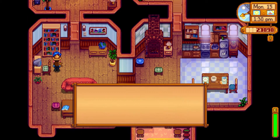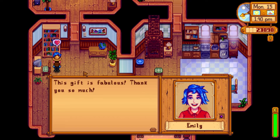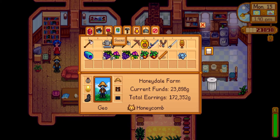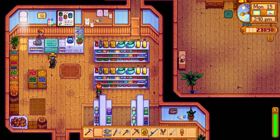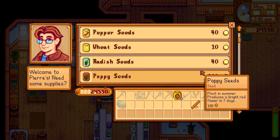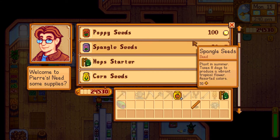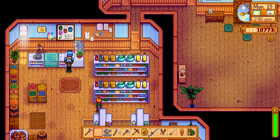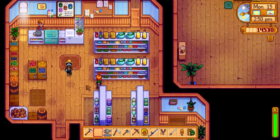We go up to Willy's shop and sell all that stuff except we keep our one rainbow shell. Then we stop over to see Emily — we give her a nice gift and that brought us up to level 9 friendship, so we should be able to marry her soon. We stop over at Pierre's, sell off some extra forageables, buy one hops starter because we need to make the pale ale for Pam's mission, and then go ahead and buy the big backpack — I'm tired of the inventory being bogged down.